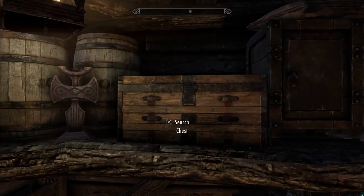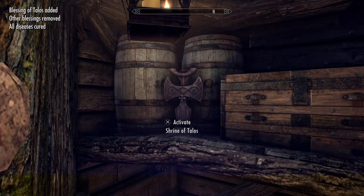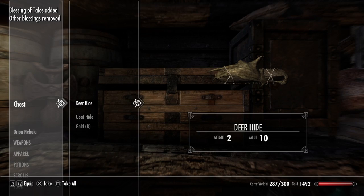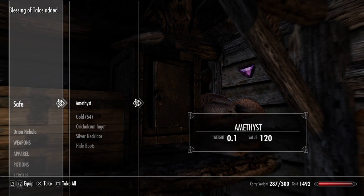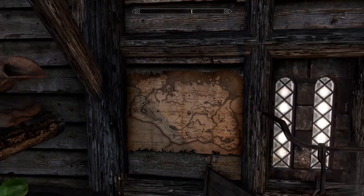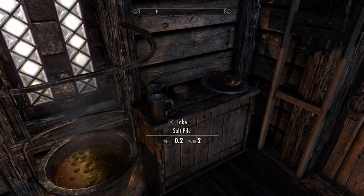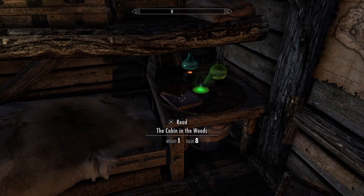On the inside we have a tree house. Looks like it has some storage areas and some of your basic amenities that you would need to start the game. There's a cooking pot, and it looks like it has plenty of storage.